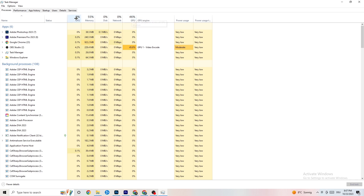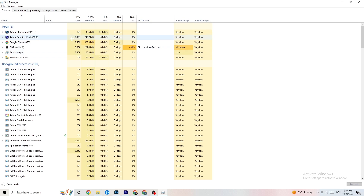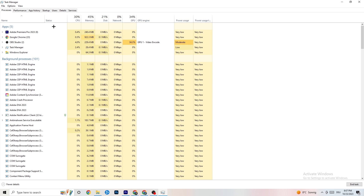End every single task that is currently using too much GPU or CPU. Focus especially on apps, but also check background processes. If any background process has too much CPU or GPU usage, right-click it and go to 'End Task.' Repeat this for every program showing high usage, highlighted in dark yellow or red — for example, Photoshop in my case.